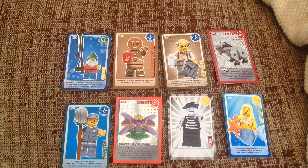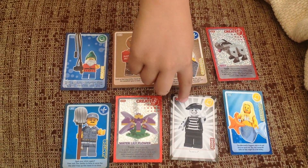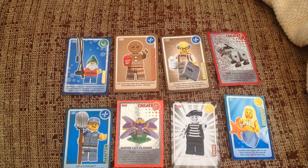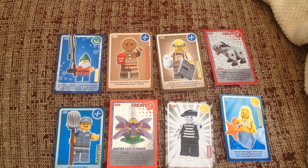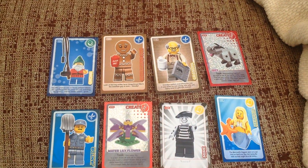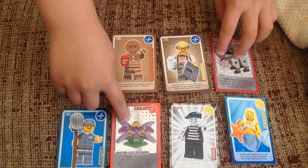Oh, exciting! That one — Nana is gonna be afraid of that, because she hates clouds and miles. We'll not show Nana that card then! So these are trade cards you get at Sainsbury's at the moment — you get four in a pack every time you spend ten pounds.